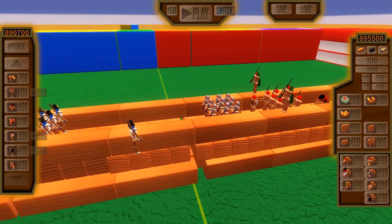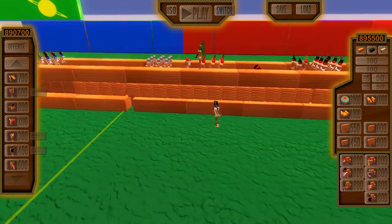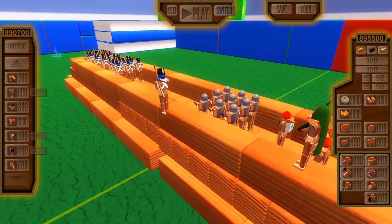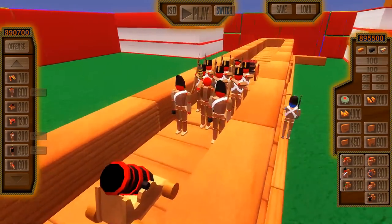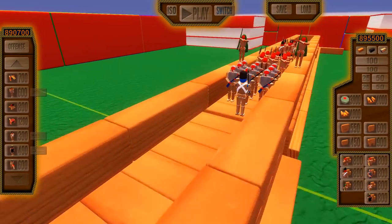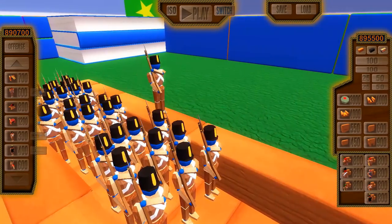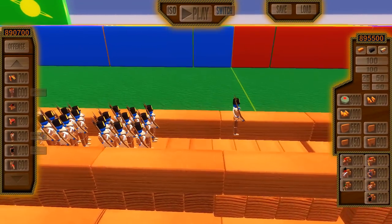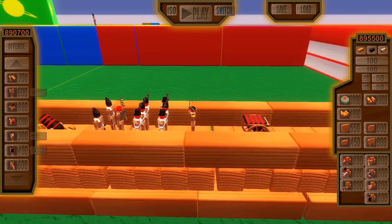Yo, what's going on gamers? It's your boy Daily Productions here. Today we're going to be doing some bridge battles on Wooden Battles. Toy soldiers of the Red Army defending the bridge and the Blue Army is assaulting the bridge. We're going to see if the defense manages to hold out or if the offense manages to break on through. We may also do some other styles of battles later on. Without further ado, let's get this thing started.